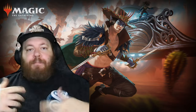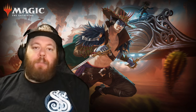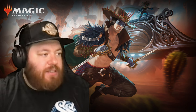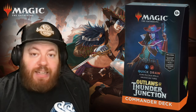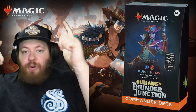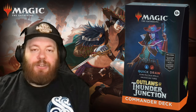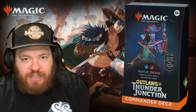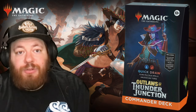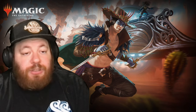Welcome back to another episode of The Breakdown! It's our final iteration from the Commander Precons of the Outlaws of Thunder Junction, and this one is a pretty fun one. It's definitely on theme with its colors. This is the Quick Draw deck, an Izzet deck with blue and red shenanigans. Let's explore some of the fun stuff with this Precon. Let's start off with some of the new cards, then look at the Commander.